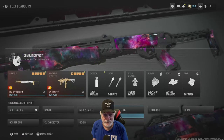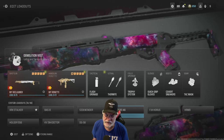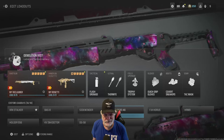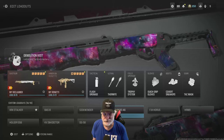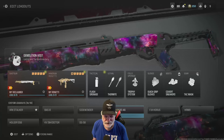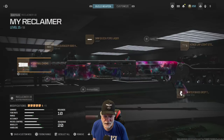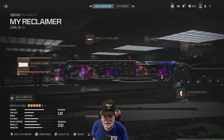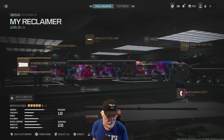It's a fairly controversial shotgun. A lot of people say it's not very good; I haven't heard anybody say it's awesome. It does have good one-shot kills at distance, I can give it that much. So let's take a look at the configuration real quick, and then go to the field of honor and take this camo out for a test drive.